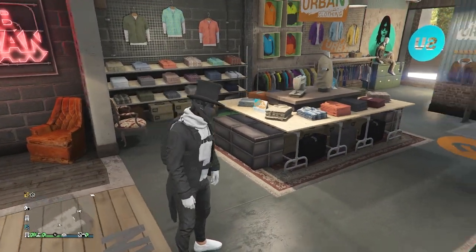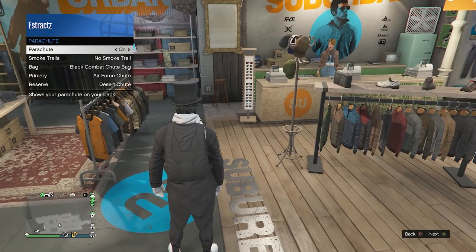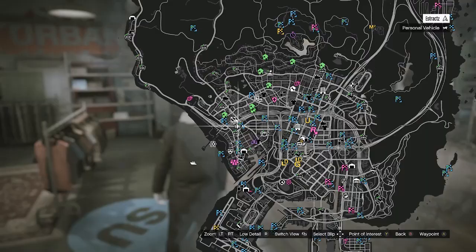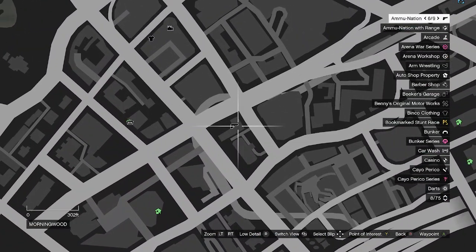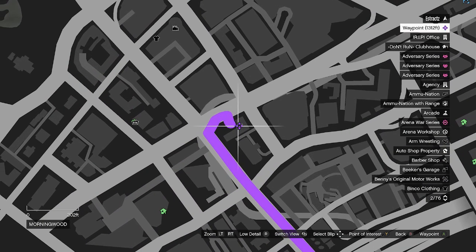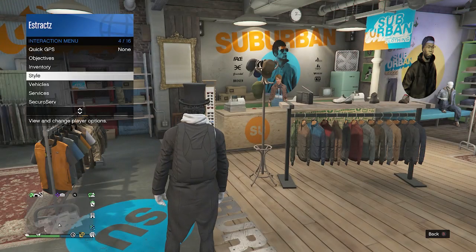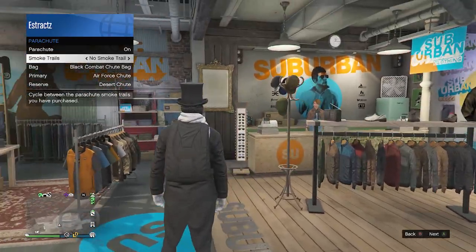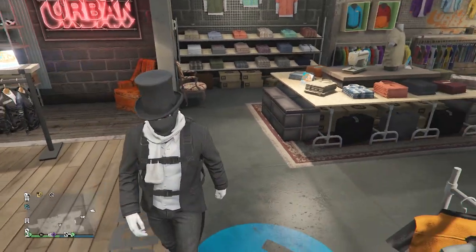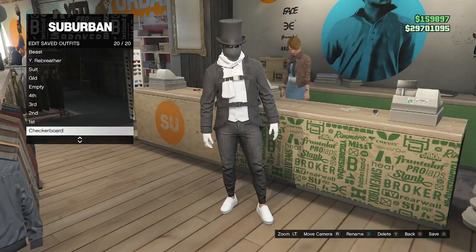Now for the final part — the parachute. Pull up your interaction menu, go to style, go to your parachute, set your parachute to on, and set it to the black combat shoe bag. If you don't have it, go to the gun store, go to the front counter, go to parachute, go to parachute bags, and look for the black combat shoe bag. After buying it, back out of the front counter, pull up your interaction menu, go to style, go to parachute, set it to on — it should already be set to the black combat shoe bag. Now walk up to the front counter, hit edit saved outfits, and save this outfit on whichever slot you want.